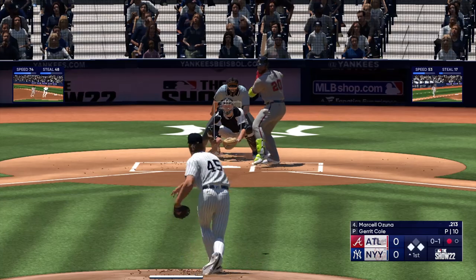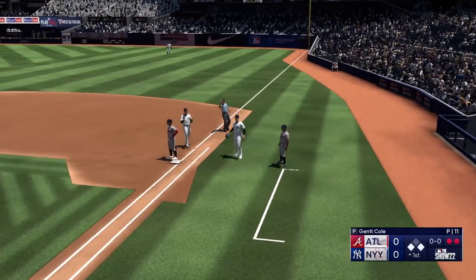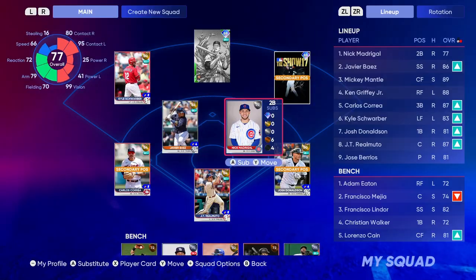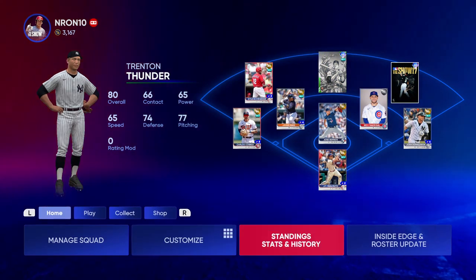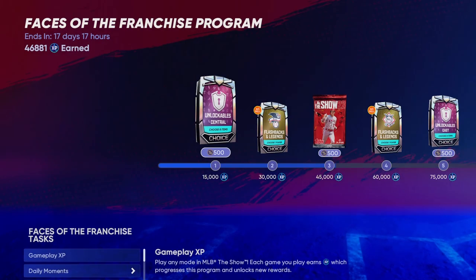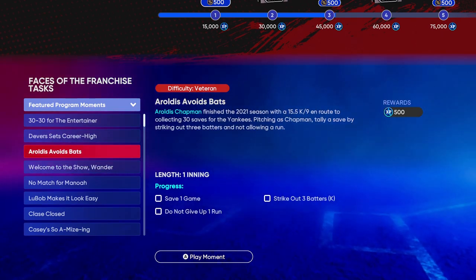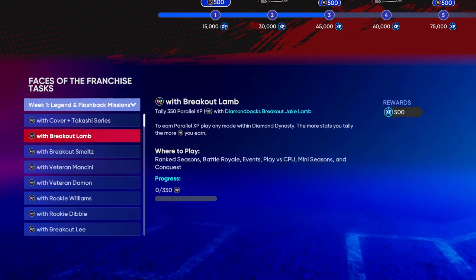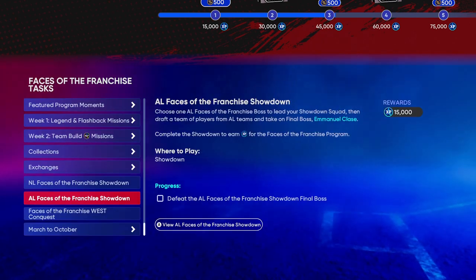What surprised me the most in The Show is how the modes that gobbled up my playtime the most were ones I typically don't love as much in other sports games. Diamond Dynasty, the game's take on the microtransaction-addled card-based online modes of all sports games, is frankly incredible. You can use real money to buy in-game currency, but I was struck by how the game almost de-emphasized the fact you can do that. I had to poke around a little to find where to buy currency, and the screen was accompanied by a reminder that you can earn this currency by just playing the game. While the digital deluxe edition I played has more cards and packs out of the gate, I still found the pace of earning new cards and packs to be consistent enough that it didn't feel like a drag.